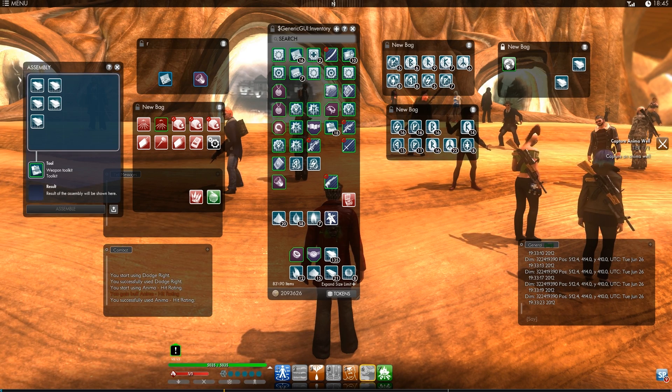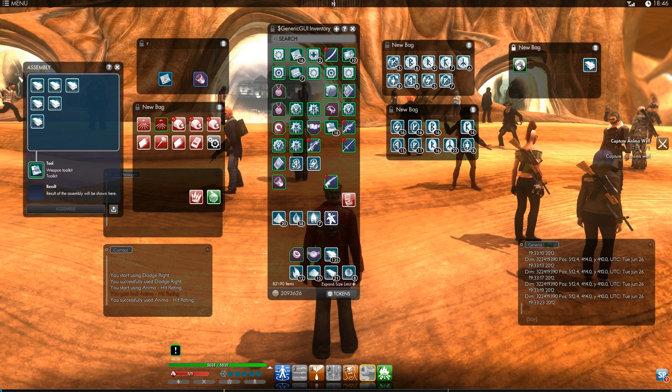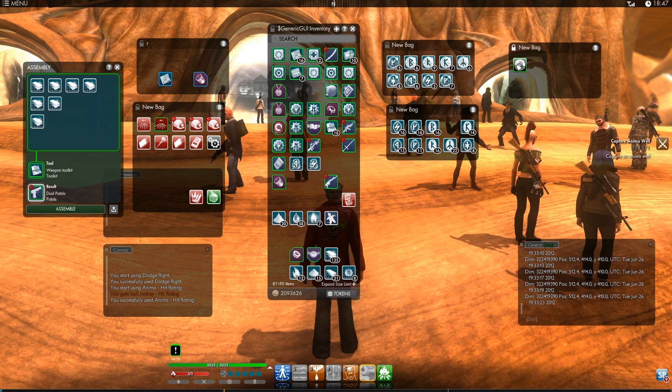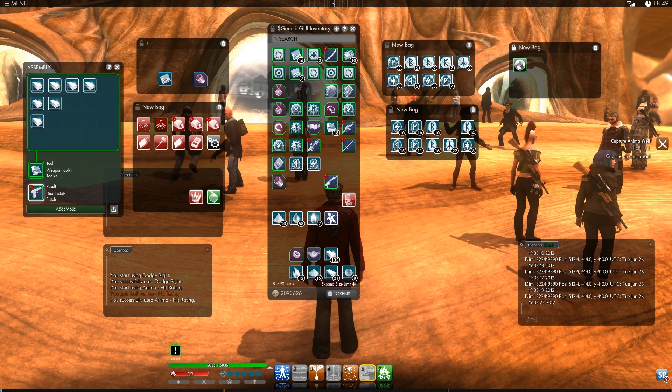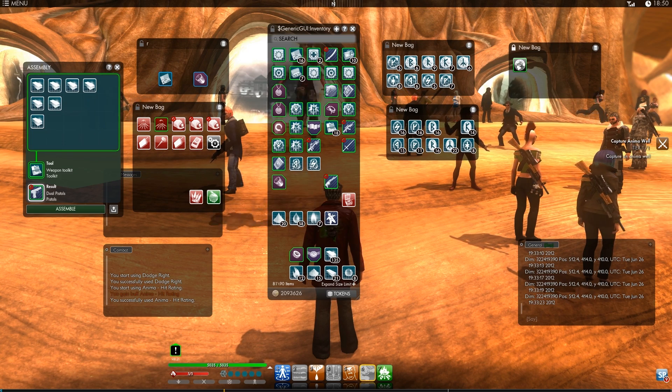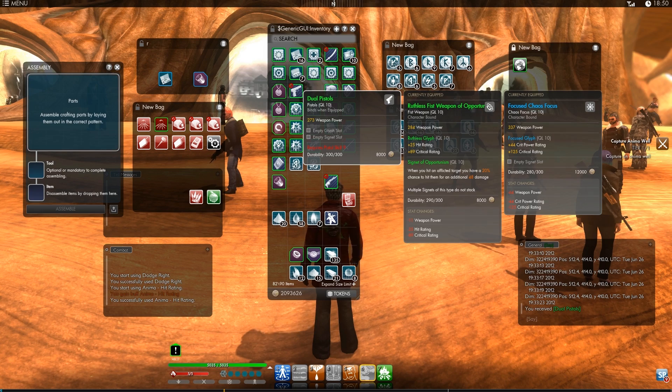To get the materials, you don't need to go flower picking, you don't need to go mining, you don't need to grind up any gathering skills. You get the materials simply by killing monsters, doing quests, and breaking down items you don't need into their component parts. So here is my toolkit, here are my bits of metal — I've made them into the shape of a gun. Now I press the assemble button, and here I get some pistols.